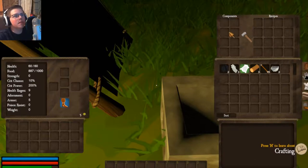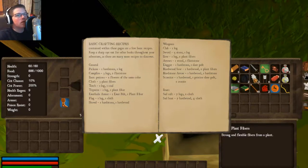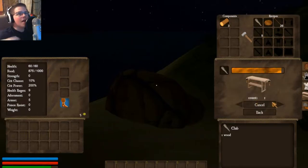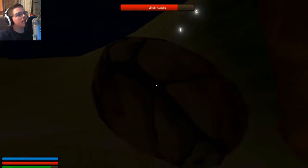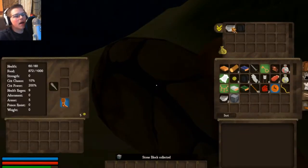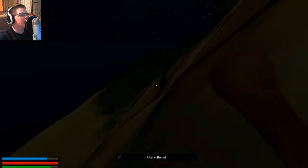Well, that makes a lot more sense. Pickaxe: one log, one heartstone. This is a rock, right? Let's try to make a club — will that bash the rocks for me? It will, look at that! We're gonna be able to get some stuff guys, I'm so excited. That makes so much more sense. Stone block, flint, coal. This makes so much more sense now.